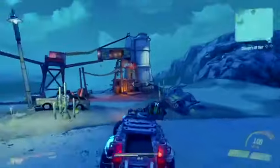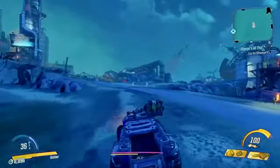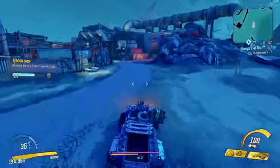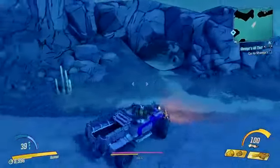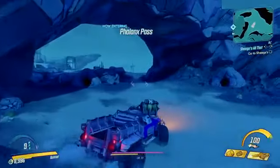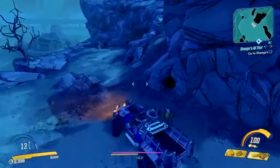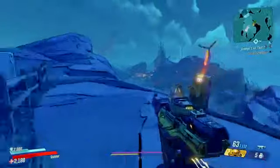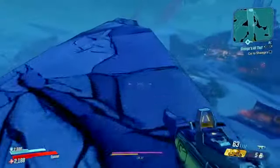Just jump back to the car. I'm going to this one last, because this one is quite close to the Typhon Dead Drop. I'll show it this way round. It's just over here — that is the last of the Typhon Logs. And the Typhon Dead Drop should be just round about this location.